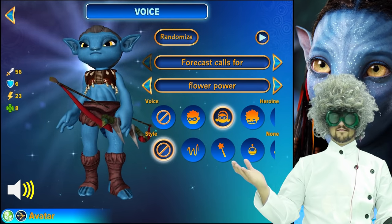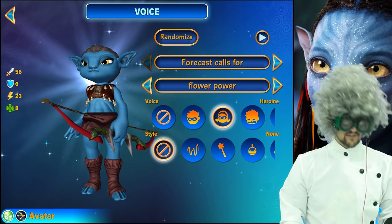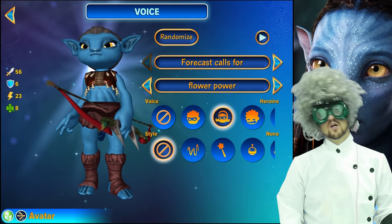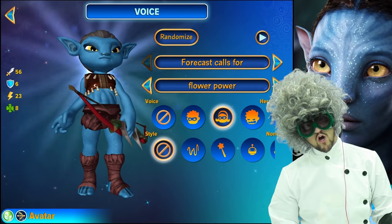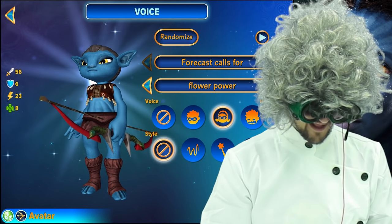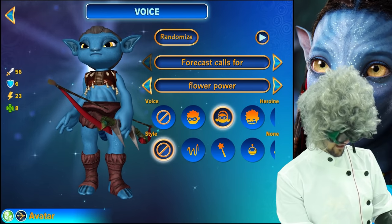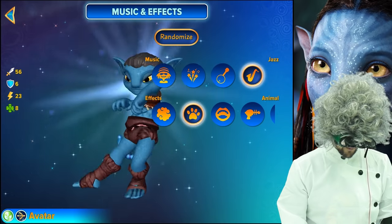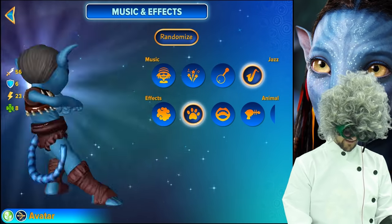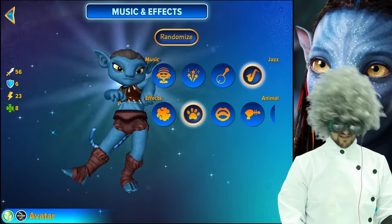Forecast calls for flower power. I chose that because I thought at first it said the forest calls for the flower power, but then it said forecast and I thought, well they spelled forest wrong — what are you going to do? We just left it as hero with no style because between you and me, his wardrobe can use a little update. He doesn't have much style. For music and effects, I went with jazz because it's something different, and animal because they look like an animal.